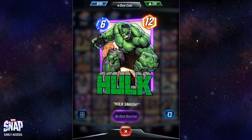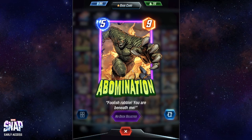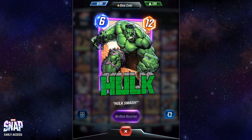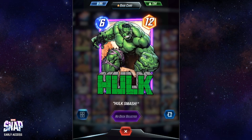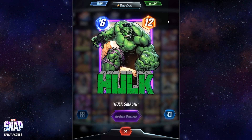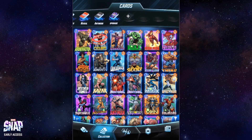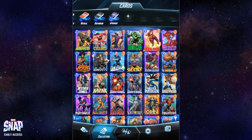Hulk is basically like Abomination — all I said about Abomination also applies to Hulk. These are expensive cards you play at the end of the match for a strong power play. In Hulk's case it's 12 power with no extra abilities, just to secure a location with a massive muscular presence. Of course Hulk is better than Abomination — it costs a little more but gives you 12 points rather than 9. Between the two, I prefer Hulk.